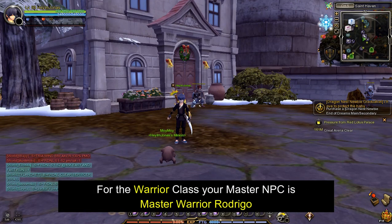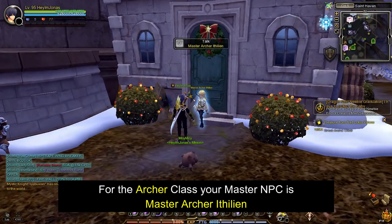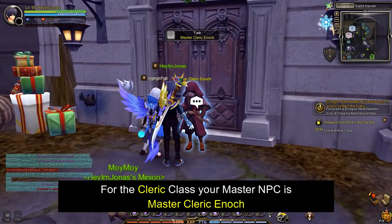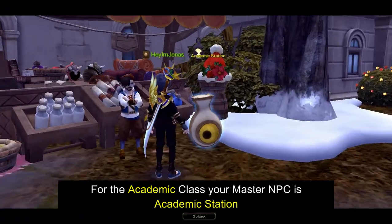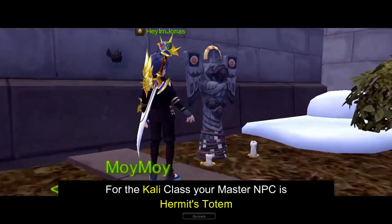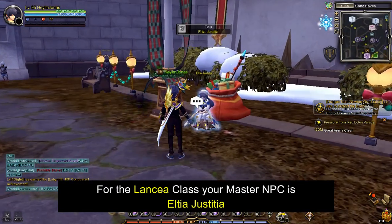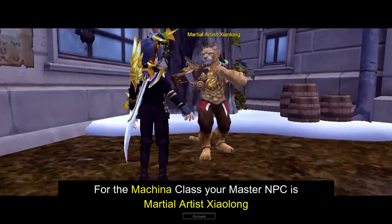For the Archer class, your Master NPC is Master Archer Ithalian. For the Sorceress class, your Master NPC is Master Sorceress Stella. For the Cleric class, your Master NPC is Master Cleric Enoch. For the Academic class, your Master NPC is Academic Station. For the Kali class, your Master NPC is Hermit's Totem. For the Assassin class, your Master NPC is Shadow Neko. For the Lancia class, your Master NPC is Eltia Justicia. For the Machina class, your Master NPC is Martial Artist Shaolong.